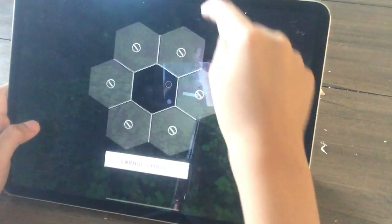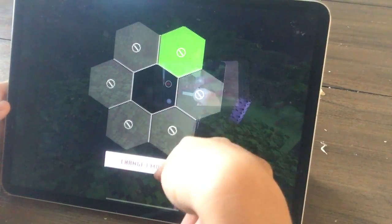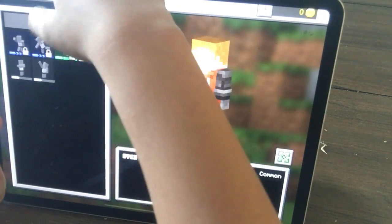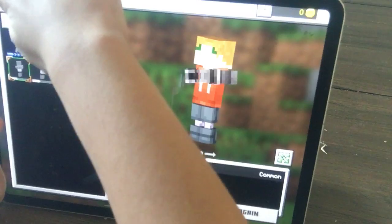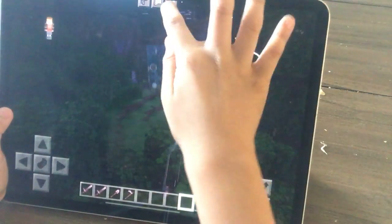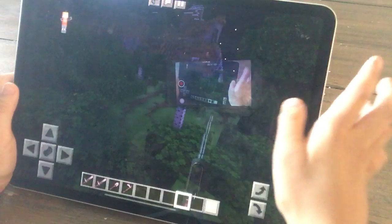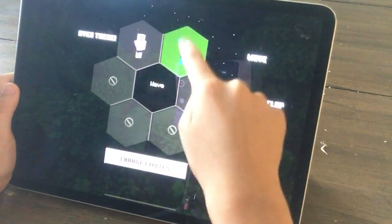The next one has emotes. So emote one — this is here — wave emote. Simple clap. So first here, look at me. When you see me on the screen, you can see. Let's press the llama button. Then simple clap. I'm clapping. So bye.